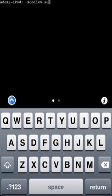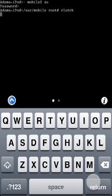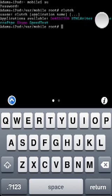Let it do its loading thing. Type in 'su', then your password. Then type in 'clutch' and it will list all of your non-decrypted applications — so all of your App Store applications. I currently have: Dot Editor, HTML Writer, Kick Messenger, Minecraft PE (the one we want), Skype, and Speed Test.